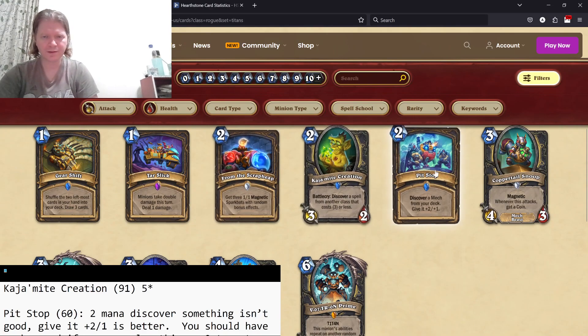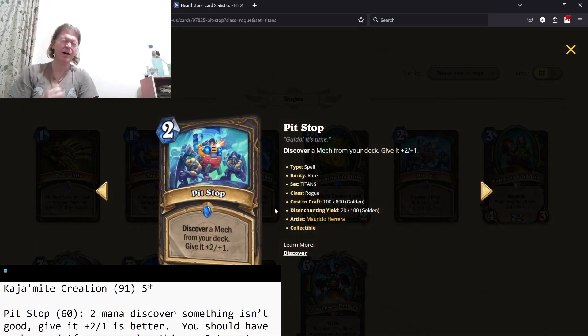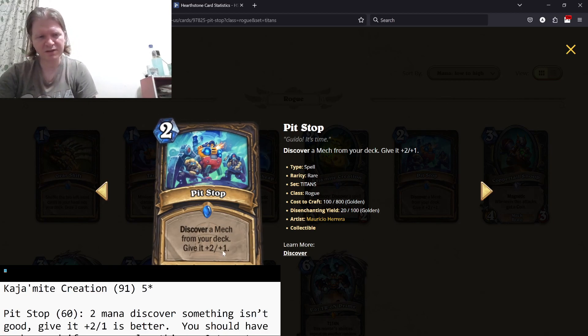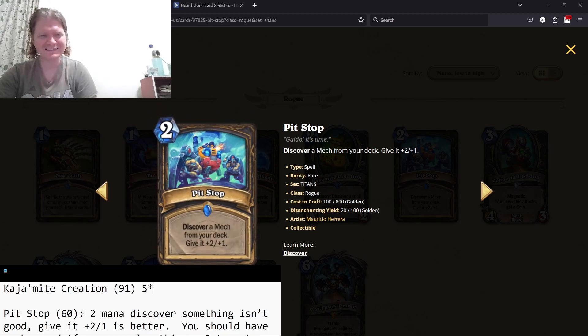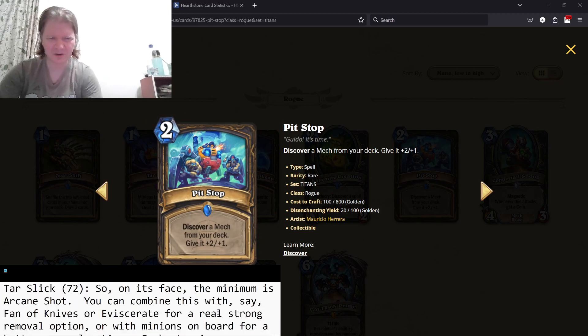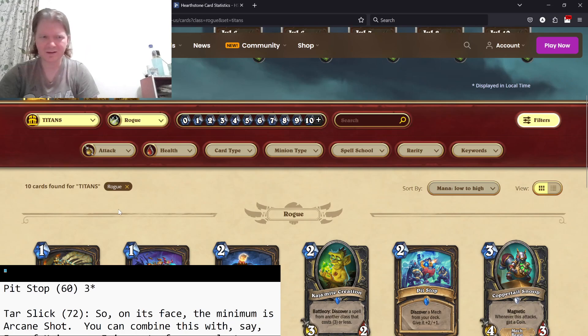Pit Stop — discover a mech from your deck, give it plus two, plus one. This can be used for tutoring out something. The plus two, plus one makes the two-mana discover more bearable. Is it good? Not really, but it's pickable. I think you're going to have mechs, so this is a low three-star card.